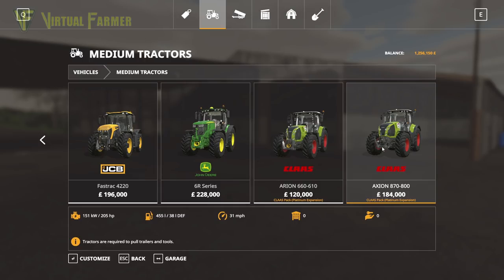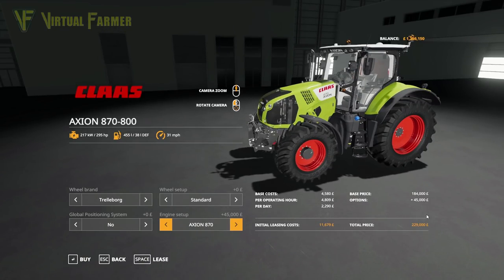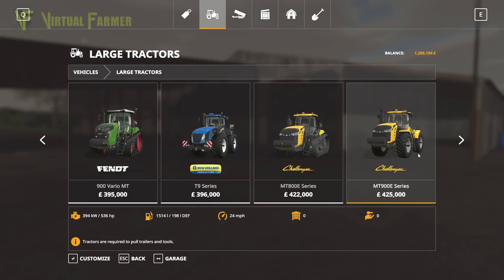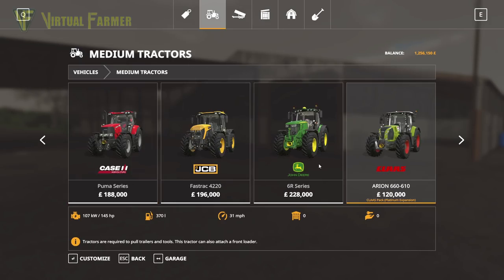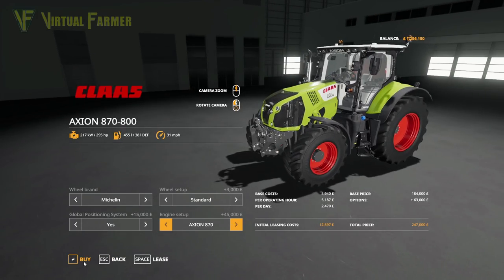The first thing we're going to buy is a medium tractor. I think our best bet is the top end of the Axiom — the Axiom 870. That's £229,000. I want to put Michelins on it and the GPS which takes it up to £247,000. If we go the same thing but on the bottom end of the 900 series — the 960 to 920 — that's not quite so good. We've got about 30 extra horsepower but it'll cost us £50,000 more. So I think as a good all-round tractor, the 870 for £247,000 is a great start. We'll buy that.